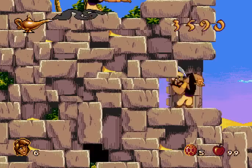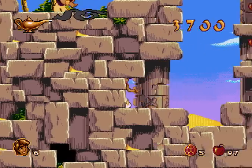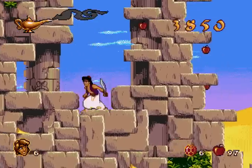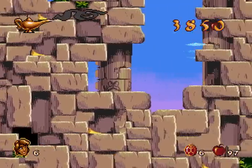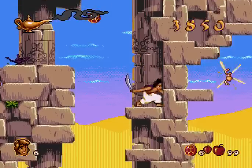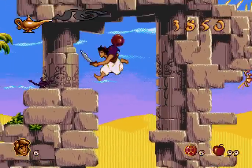That's cool too. It doesn't have to make sense — there's genies and shit, right? Exactly. Over here to the right, you can see that we have the first piece of the scarab, so we've got to find our way over there.